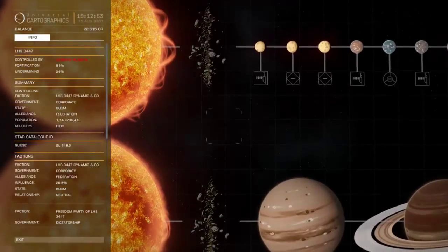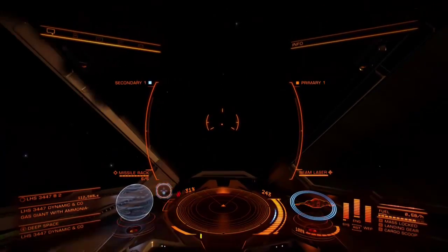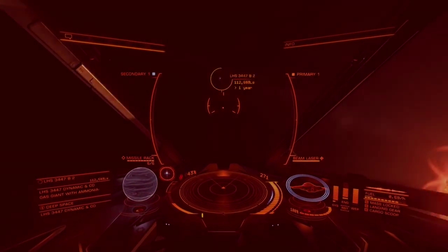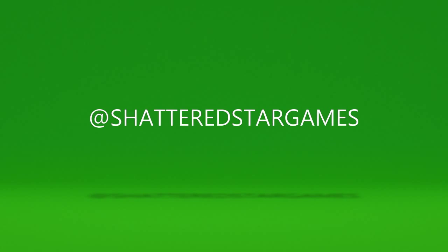This is the system map. If you're inside of a system and you want to look around and see what's going on, this is LHS 3447. You can go to the system map and select the planet you're looking for. We got a red-out — our first red-out in the Eagle — and you can go out and warp to them. Thanks for checking us out. Subscribe at ShatterstarGames.com.